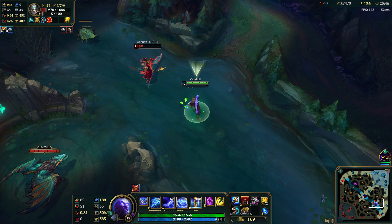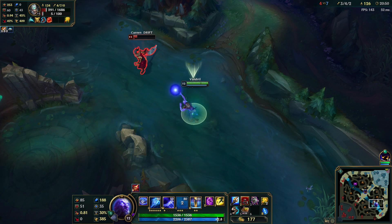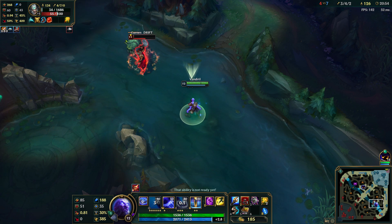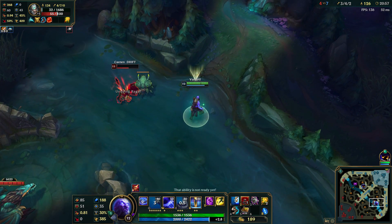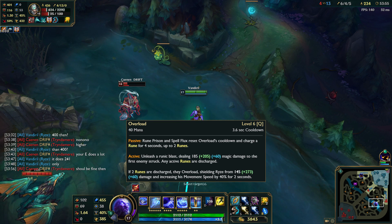Here is another attempt of me trying to assassinate Tryndamere in his ult, but as you can see I actually failed. He didn't drop below 30 HP and therefore he survived. The reason why he survived is because I used my E before he ulted, not after.